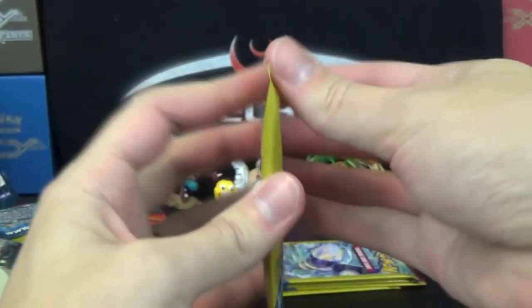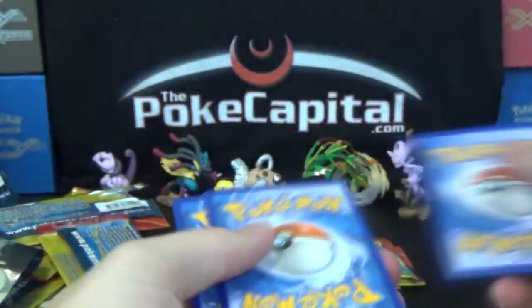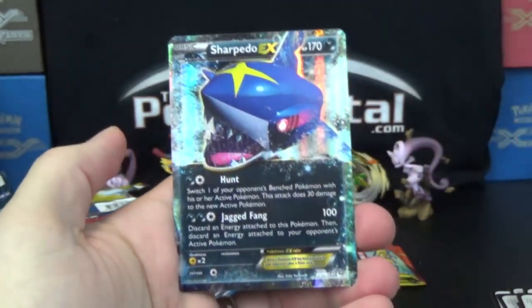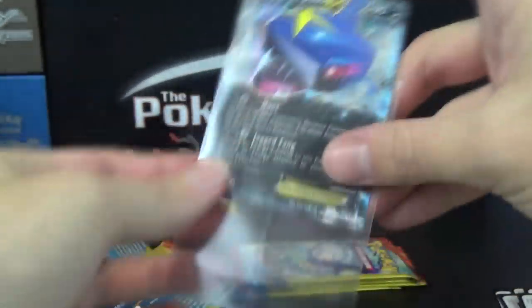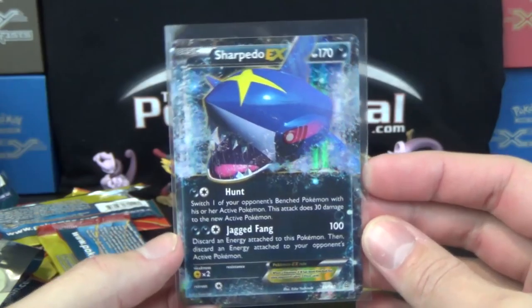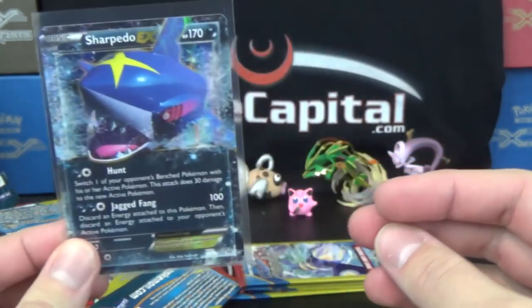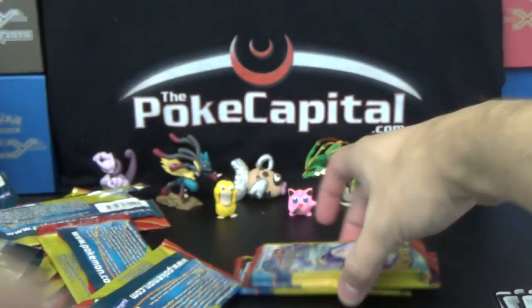Can we get a Holo or an Ultra Rare Holo? Come on now! Barbooch! Electric Ancient Trait. And — what do we have here? It's a Sharpedo EX! We finally struck with another Ultra Rare. Definitely the lowest value Ultra we've gotten so far from this box, but still — anytime I get any Ultra from a Dollar Tree pack, it feels just a little bit more awesome. I don't know if he's Left Shark or Right Shark, but it is a Sharpedo EX with Hunt and Jagged Fang.